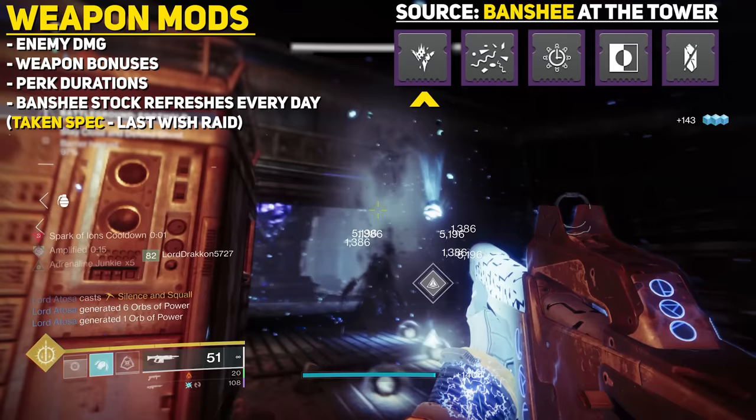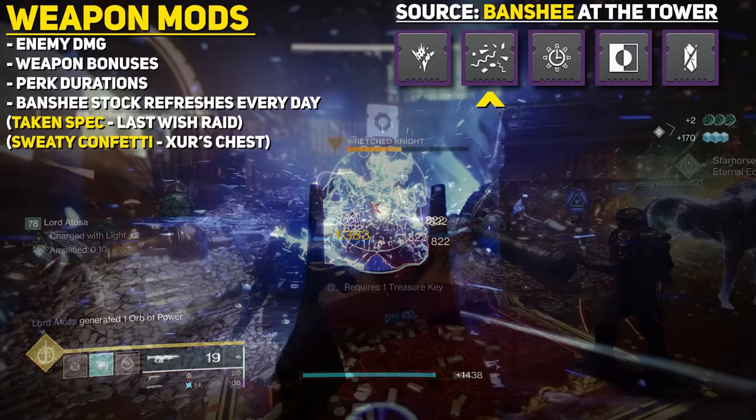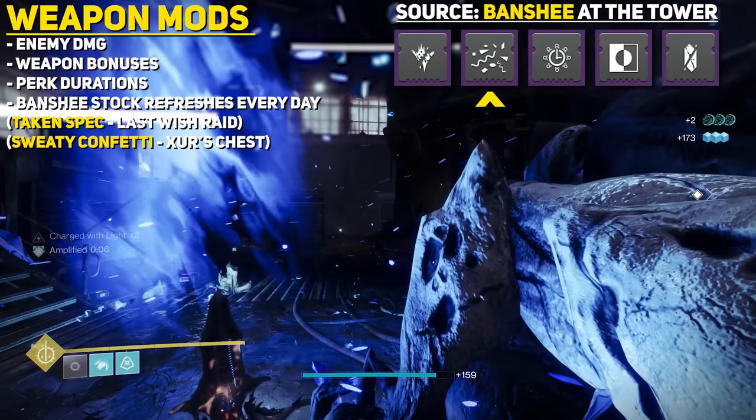Sweaty Confetti can only be obtained from Xur's Treasure Horde in Eternity, which you can open using treasure keys obtained from Dares of Eternity. This mod is simply a fun cosmetic that causes a festive celebration on each precision final blow — if you remember back in Halo Reach, we had this as an upgrade for our Spartans.